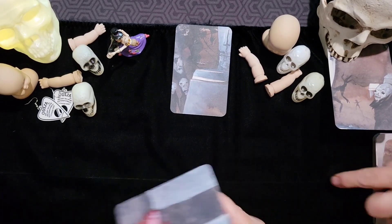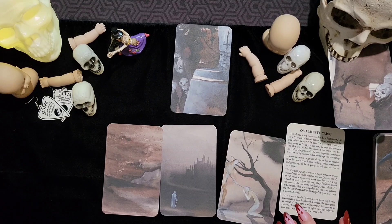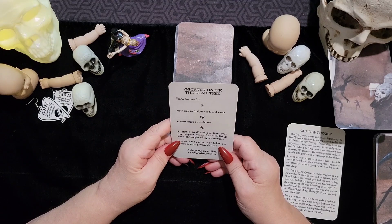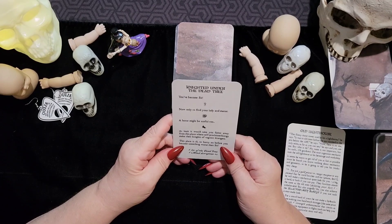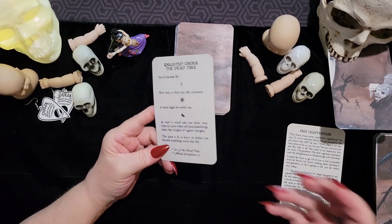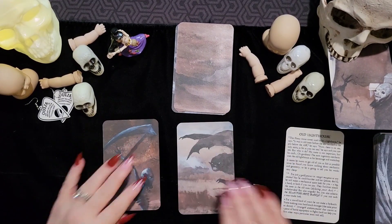That card stays in your past - you flip it over like that. Okay, we're doing another three cards. I'm going to put this one in my future, put this one away, and read this one: 'Knighted Under the Dead Tree.' You've become Sir now, only to find your lady. A manor, a horse might be useful too - at least it would take you faster away from this place where self-proclaimed kings make knights of vagrant strangers. This place is ill, so hurry on before you become something worse than Sir. I get one 'Sir of the Dead Tree' and one mind disruption. John is going to be my scribe and track that for me.